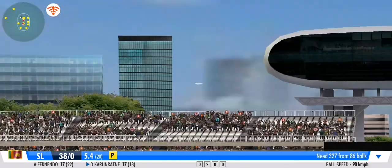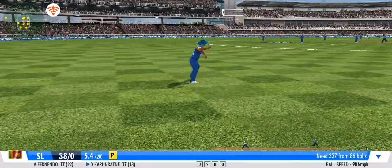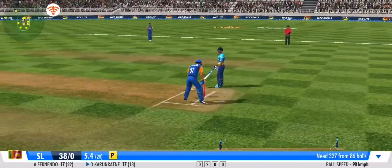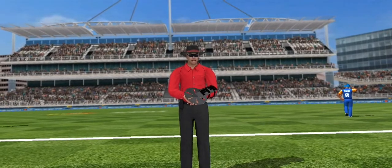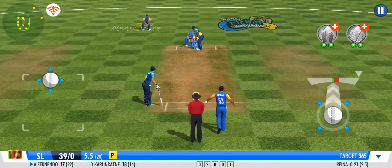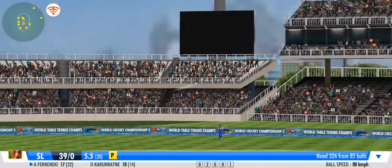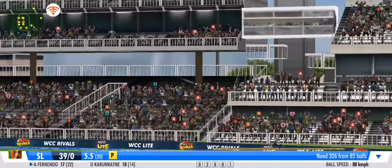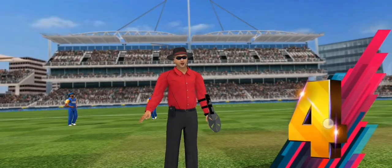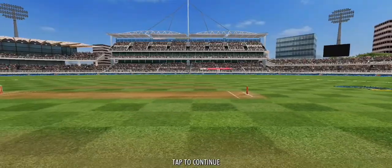Beautifully swept by the batsman. He chucks it right back into the stumps — great aim. The umpire knows what the batsman doesn't: not out. A deadly kiss goodbye to the bowler's last ball, and that's farewell for another boundary. It's the end of the over with that delivery.